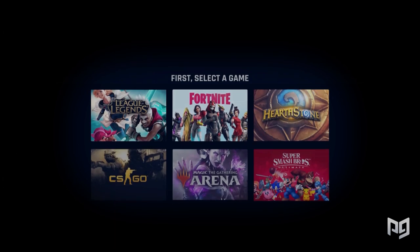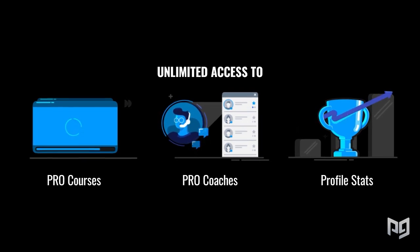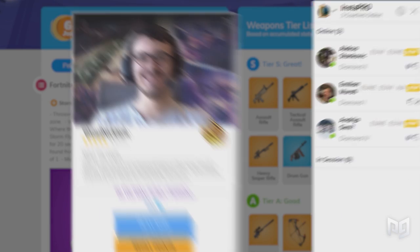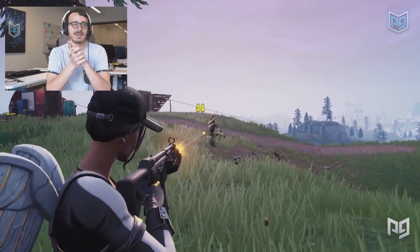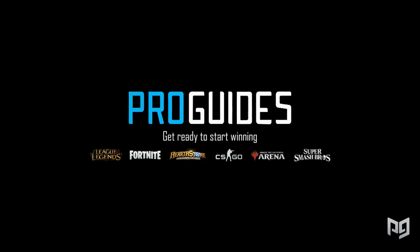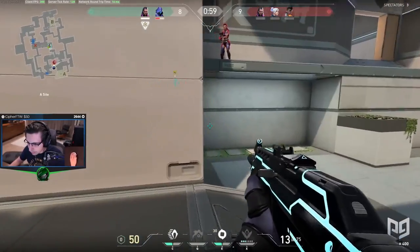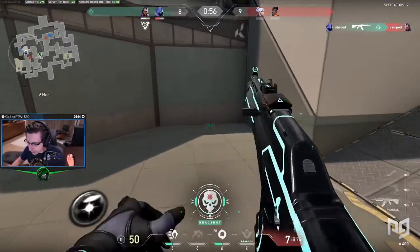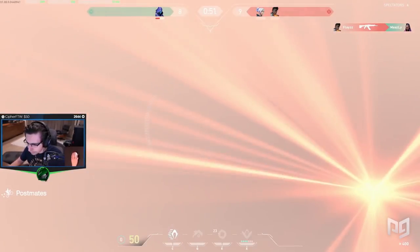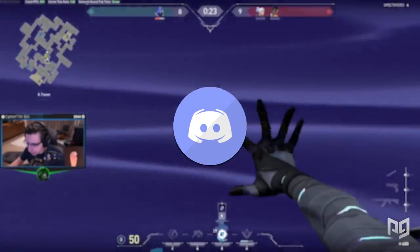If you're having trouble keeping track of your minimap or want help finding the perfect settings, check out proguides.com — we have amazing coaches ready to help with aim, game sense, or settings. If one-on-one coaching isn't your speed, we also have a ProGuides Valorant Discord with perks like notifications when videos go live, free Q&A sessions with high-ranked coaches, giveaways, and more. Check out both our website and Discord with the links in the description.